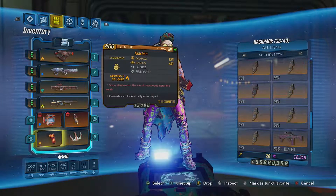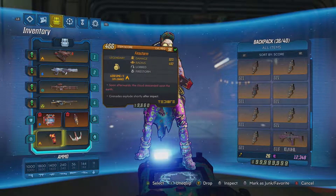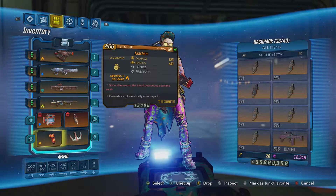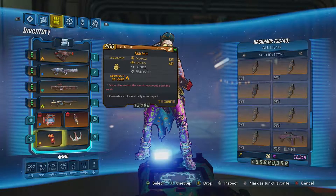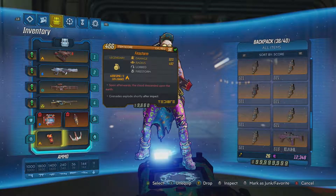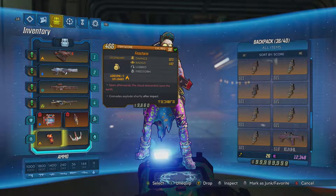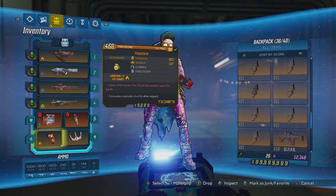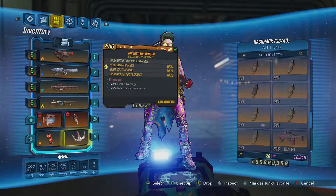Moving on — my favorite grenade at the moment is the Firestorm. You throw it and it rains down fireballs, so it does initial contact damage and then rains fireballs right after. My max is 11 grenades, so if you throw the max of 11 you get a constant storm of fireballs raining down. It also helps against bosses and hordes of enemies constantly chasing you — very useful.